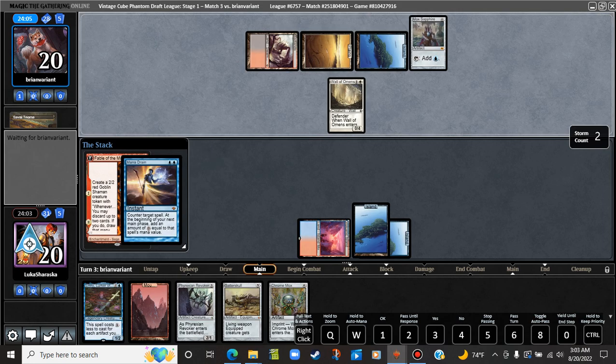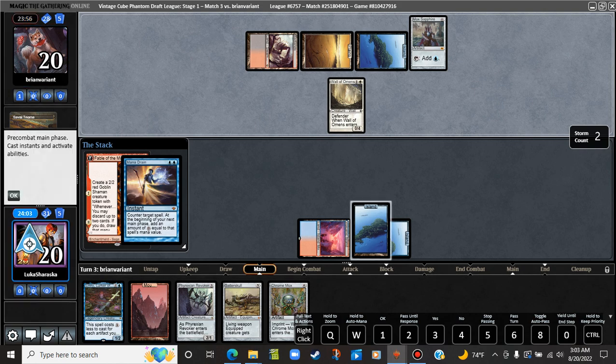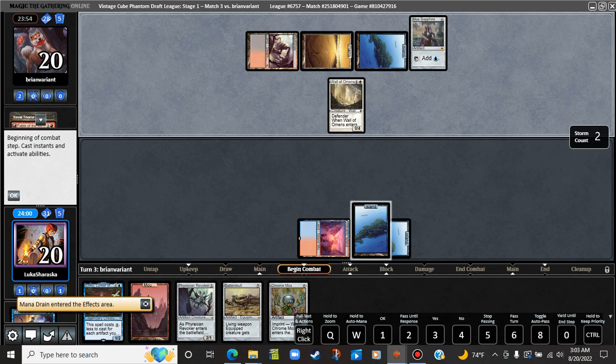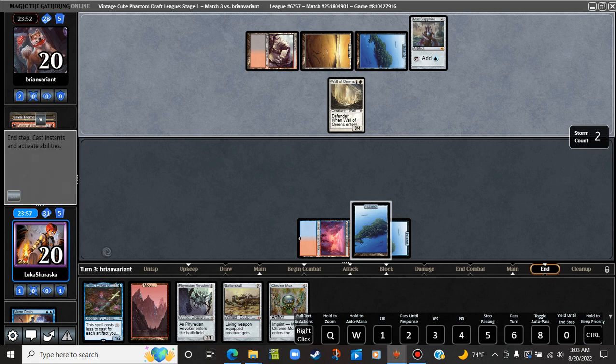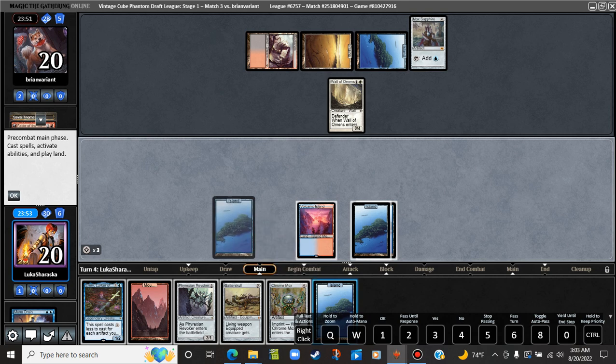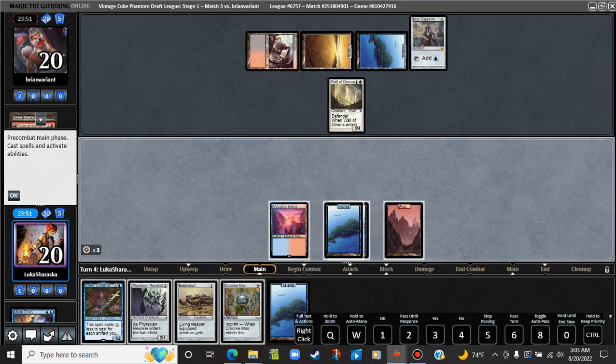Please get countered. They are not going to counter it. They thought about it — I don't know what they have. Maybe like Fluster Storm or something. We get three mana. Play out a basic Mountain. We have seven here. We can name Mox Sapphire, cut them off some mana. We can also play a Batterskull. I would like to play a Batterskull.